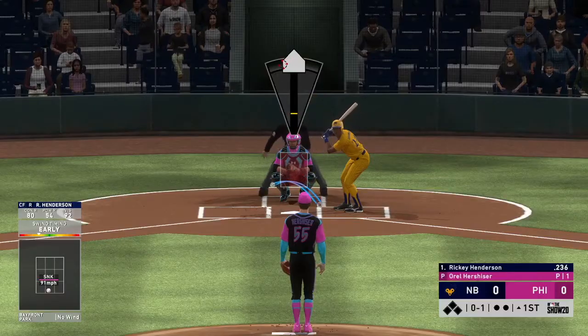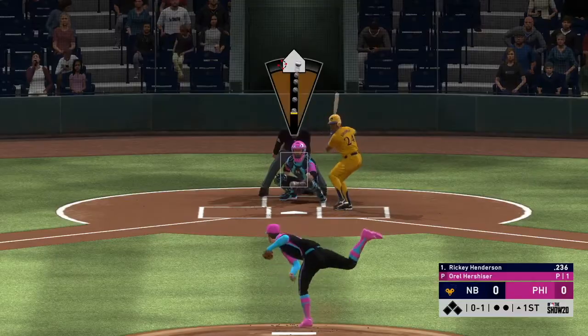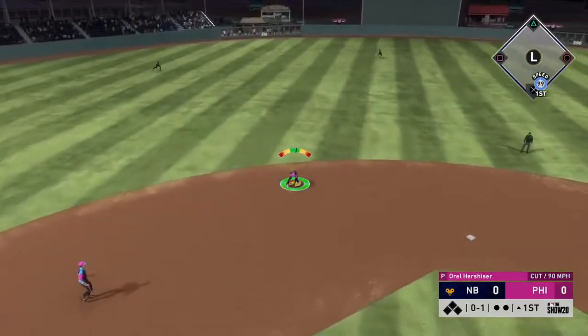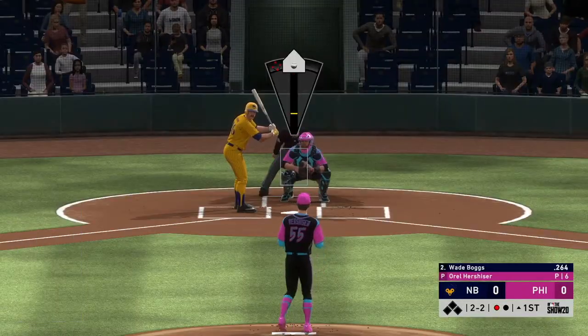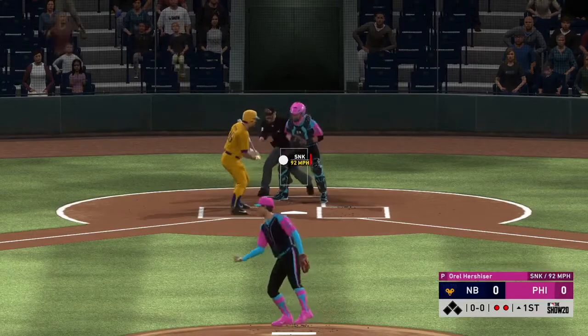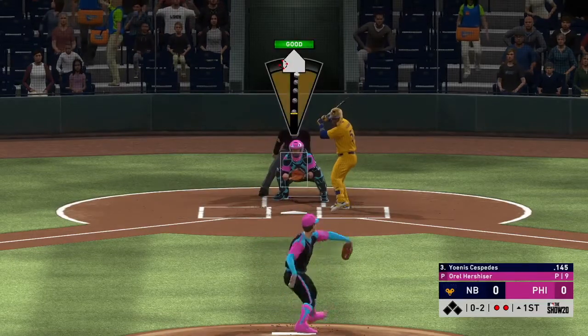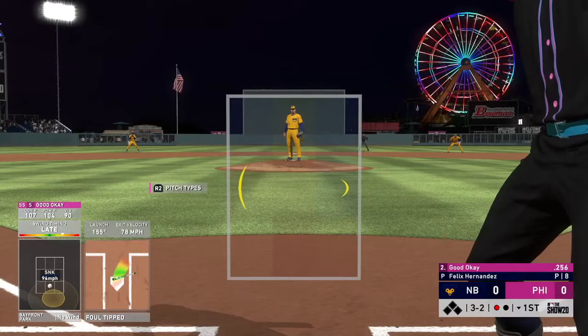To start the game off we got a 1-2 count for Earl Hershiser — one of my favorite pitchers, he's just a beast. He gets a lineout to the shortstop, easy out. Then a 2-2 count — I go with the little cutter, get him. Earl Hershiser is a beast. Another 0-2 count, got him again — go out the inning.